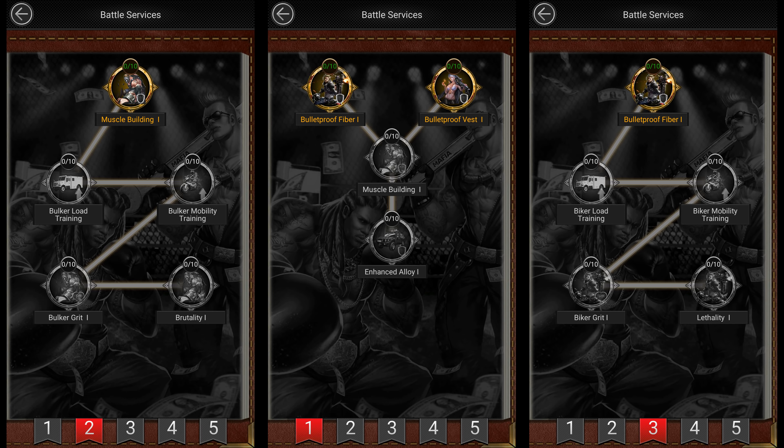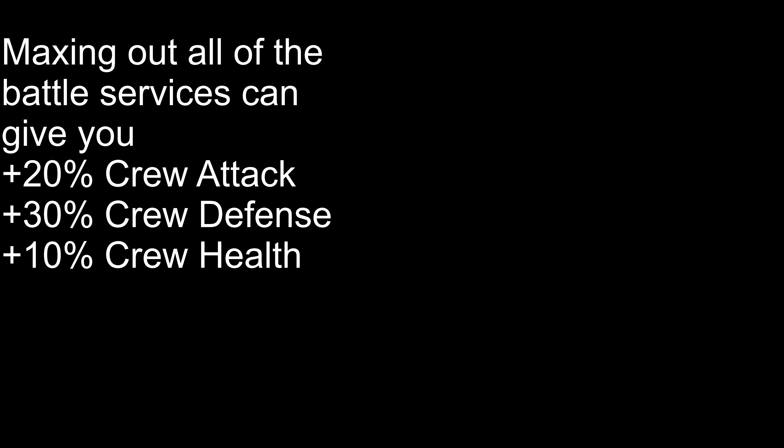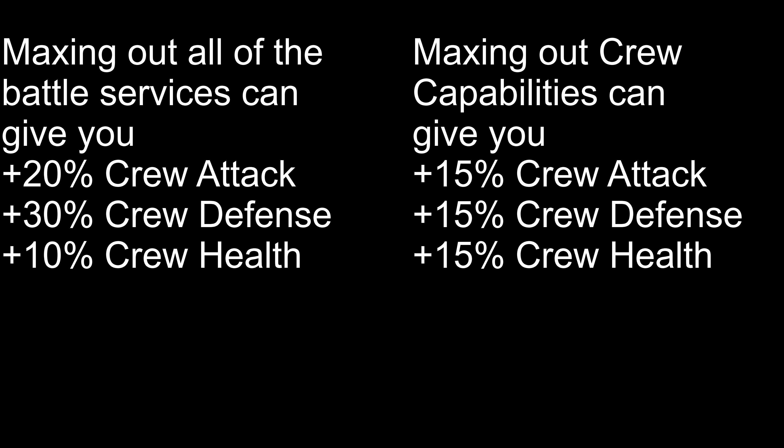There are currently four different categories of services available at the Contract Agency. First are Battle Services, which help increase your stats — this is probably the best category to invest in. Maxing out all of the Battle Services gives you 20% Crew Attack, 30% Crew Defense, and 10% Crew Health, along with a 50% increase in Crime Op Speed and 100% increase in Crew Load. This is far better than the Crew Capability Investments, which only give 15% Crew Attack, Defense, and Health when maxed out.